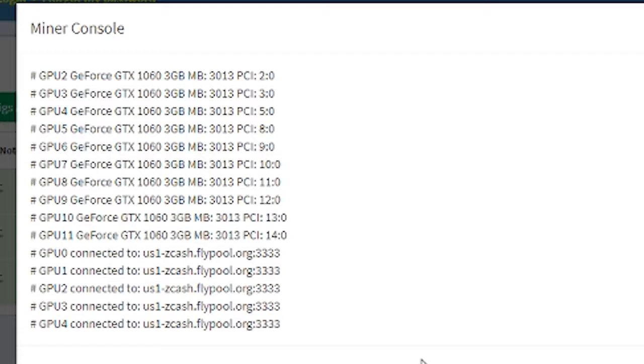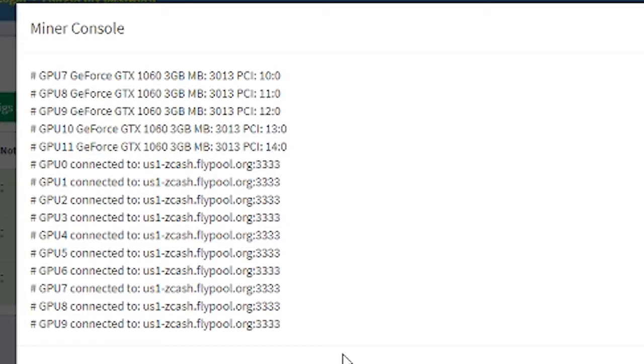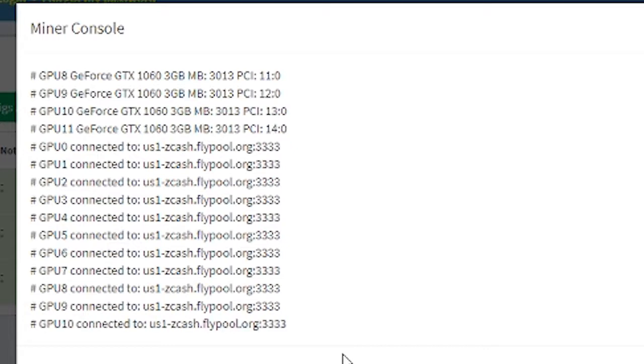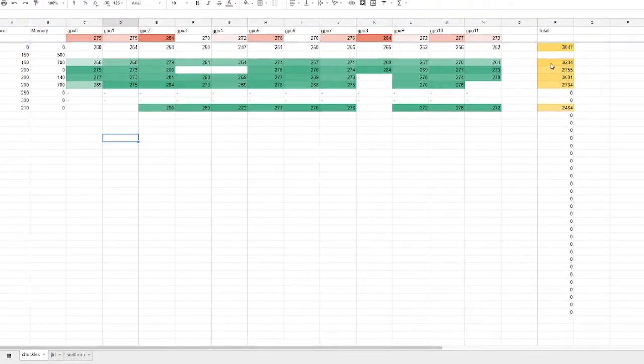This rig is all 1063 3GB cards except for GPU zero, which I think is a 6GB card — just to see how it would affect things. We're mining Zcash. This approach would work for any cryptocurrency you're mining because settings will change — some cryptos use more memory than others. That's why I like saving the spreadsheet; I've got one saved for each rig, and I should note somewhere that this one is for Zcash.